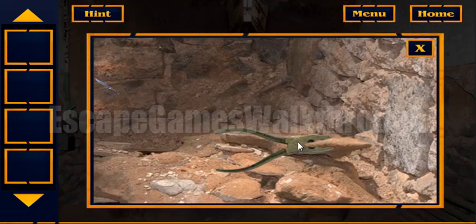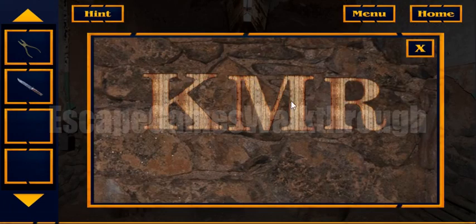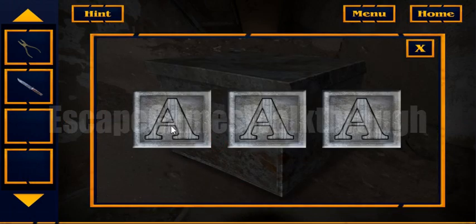Here we can take a knife and cutters. Also here we can see a hint: KMR. It can be used here to open this box.